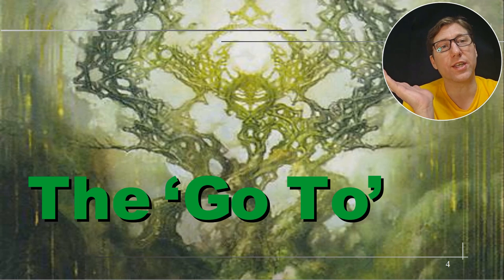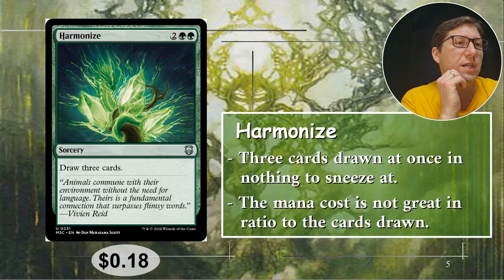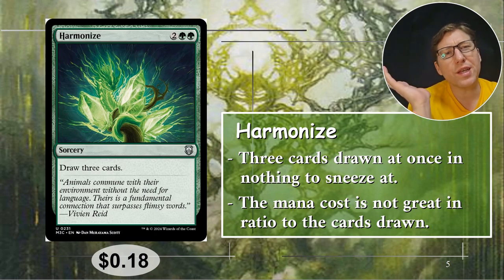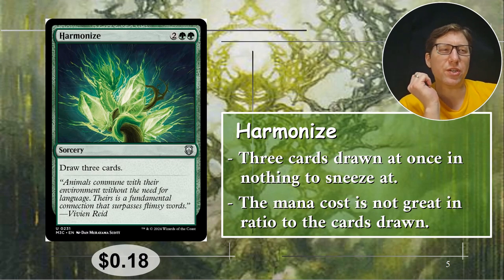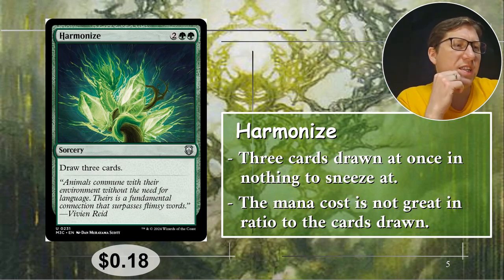So what is the standard card you look at when doing this? It's a good thing to keep in mind when looking at other options. Harmonize — two green green, draw three cards. A sorcery that lets you draw three cards. It's pretty good, but four mana is a bit high for green card draw. If it were three cards in blue for four mana, you'd be like, wow, this is a terrible card. Anyway, 18 cents for that one.